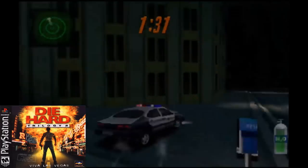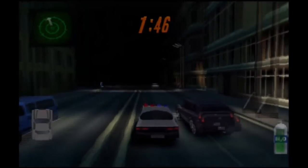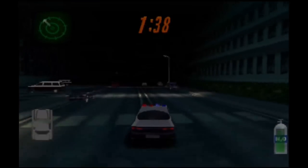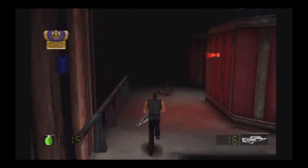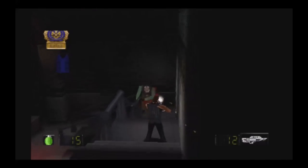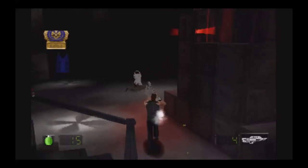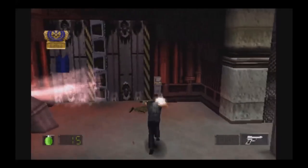Die Hard Trilogy 2 was released in 2000 for the PlayStation 1. This game tells a brand new story with John McClane in Las Vegas. Once again there are three separate games — driving, an on-rails shooter similar to Virtua Cop, and a third-person shooter. You can choose to play each game individually, or there is a movie setting which shows cutscenes and strings all the games together. The graphics are much better in this version, and while the game is still fun to play, it doesn't have as much bang for its buck as the first one. You do get to use the light guns, just like the first game.